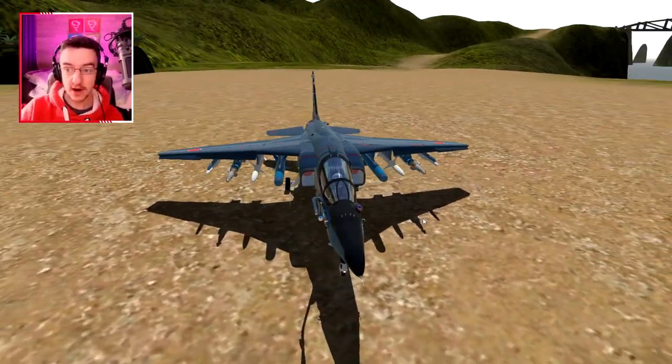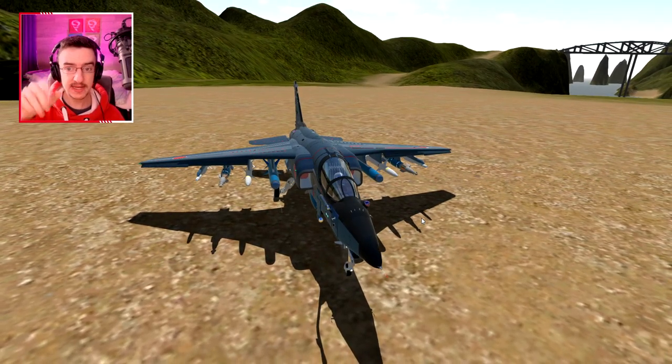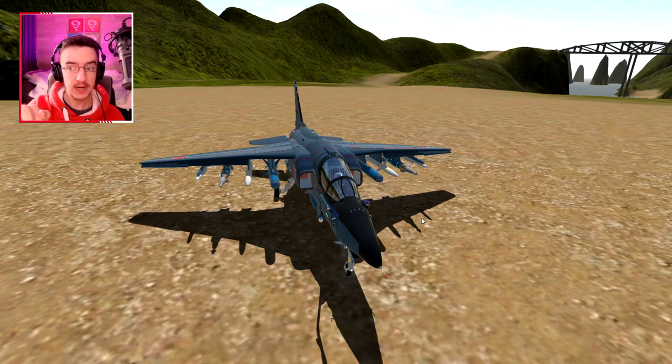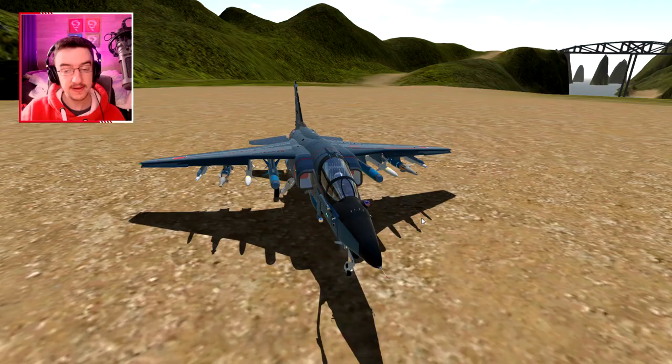So we're gonna take off, turn ourselves around, fly that way and essentially blow up the USS Tiny 2, then fly to the USS Beast, blow that up, and hopefully it'll all go well.